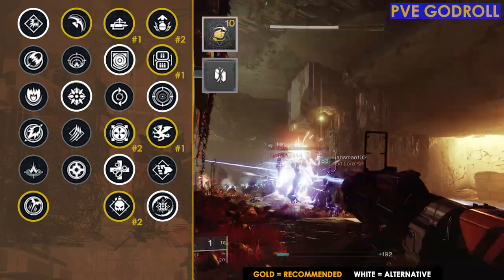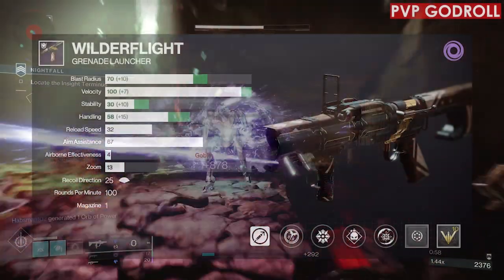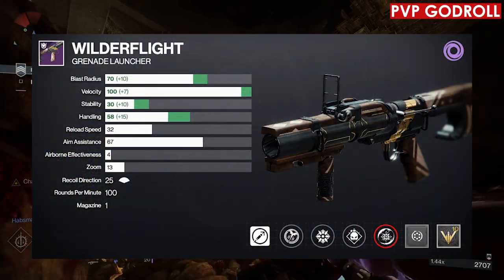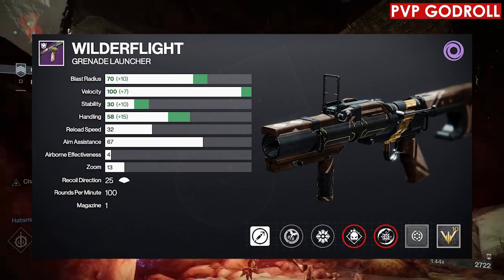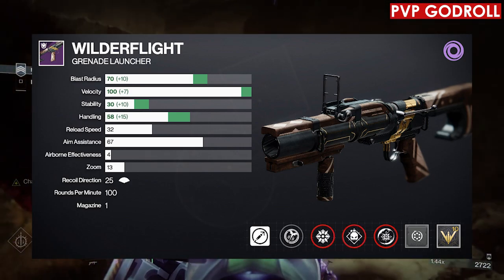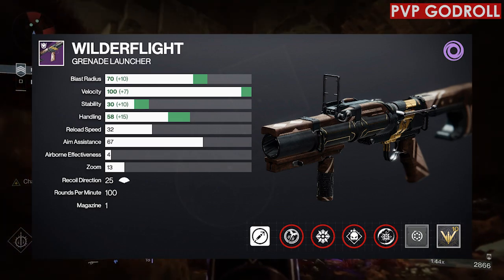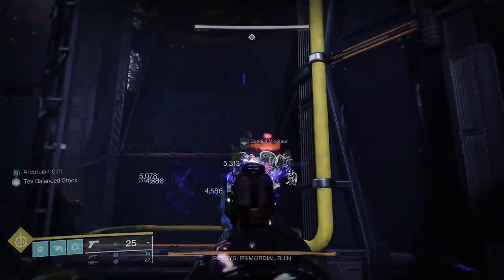For the mod, I'm going with Major Spec, but if you're using this on a boss definitely go Boss Spec. For PvP, the roll I'd recommend is: Disruption Break in column four, Demolitionist in column three, Spike Grenades in column two, Quick Launch for the barrel, blast radius masterwork, and Quick Access Sling for the mod.